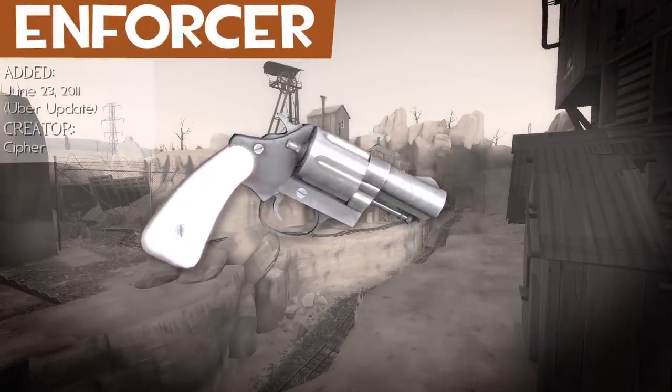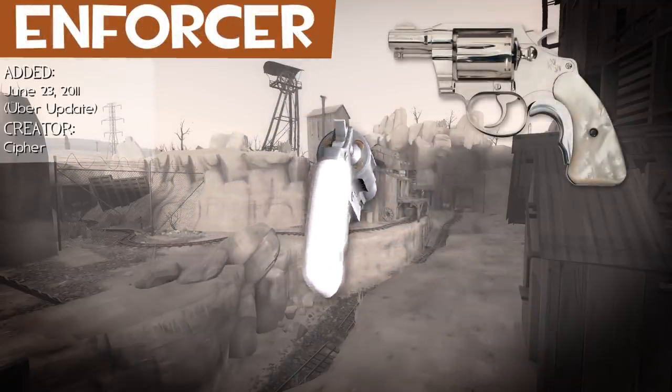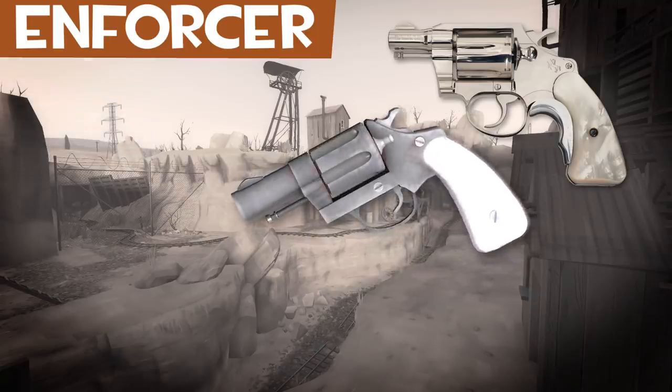The Enforcer looks similar to a stainless Colt Detective Special with pearl grips. The barrel appears to be fatter and longer too.